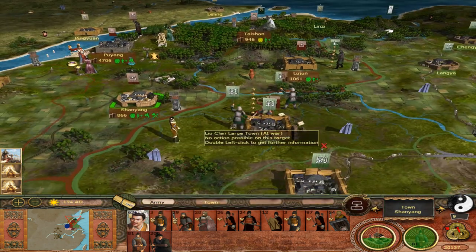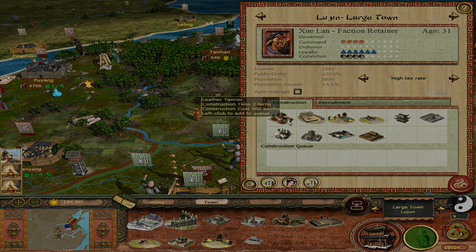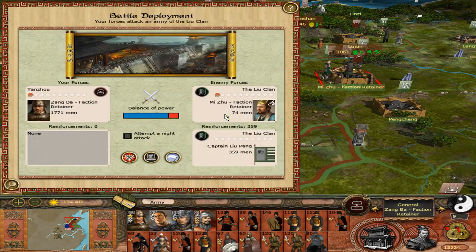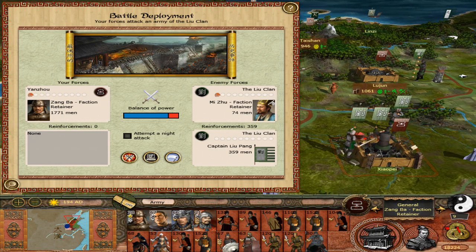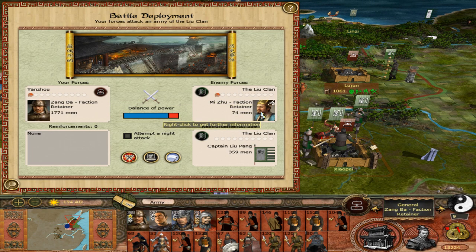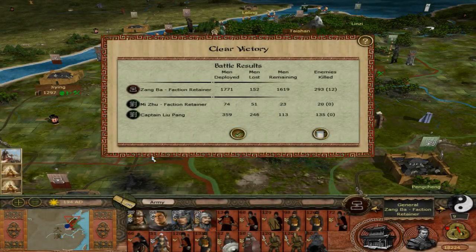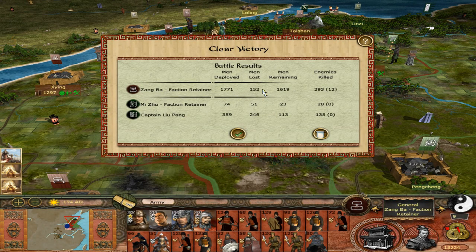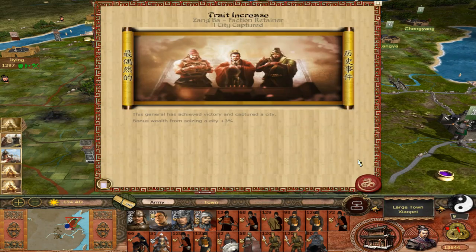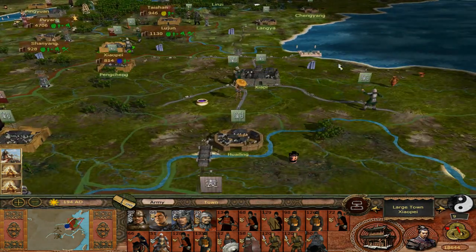I needed more troops in Lu Jun to defend against a potential attack, but all of my reserves at Shan Yang are half dead after the battles against the Liu clan. However, I could recruit new guys in Lu Jun since I'd just completed the infantry recruitment building there. Moving south to Shao Pei, I needed to attack the small group of men inside — and since the enemy have brought armies up to stand around the area, there will be some reinforcements. I noticed Zhang Ba only has one command star against the enemy, which I think means he's terrible at sieges while okay at field battles. The enemy command was terrible too, so I decided to auto-resolve and got an okay result. We march in and occupy our new frontier position — Shao Pei has stone walls to defend against Liu Bei's attacks, whereas Shan Yang, our old border town, doesn't, so we've definitely moved up in the world.